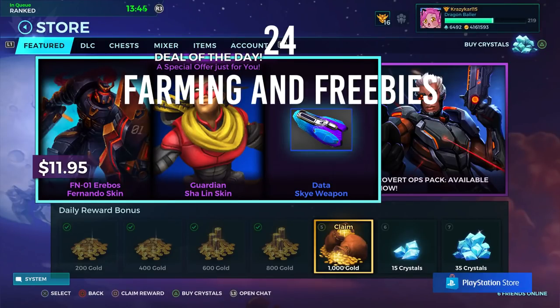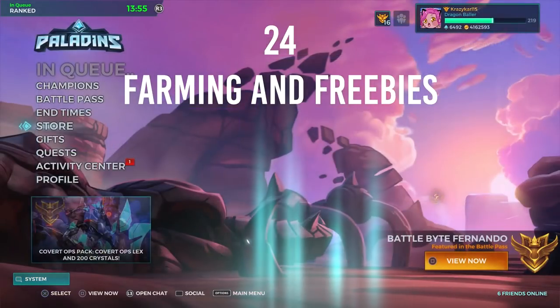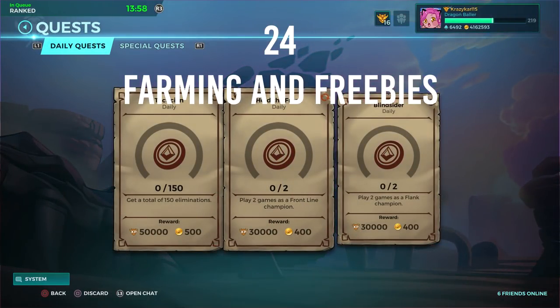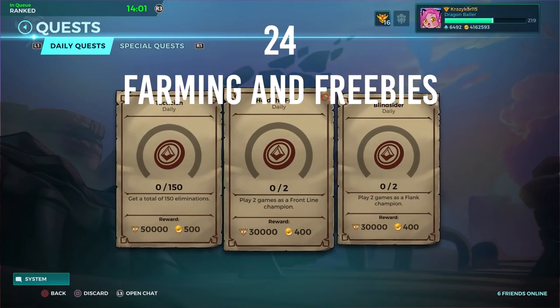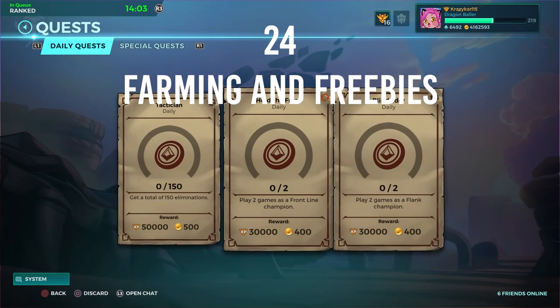Number twenty-four: farming and freebies. If you plan on playing Paladins long term, always try to log in daily to receive your free crystals. Currently you can earn 50 crystals per week just by logging in every day, with the 6th and 7th days rewarding crystals rather than gold. Over a period of a month, that's around 200 crystals — you're almost on your way to a free battle pass every few months. Also try to complete quests to unlock more champions with gold or increase your battle pass level. These quests can also be farmed against bots in any of the training game modes.